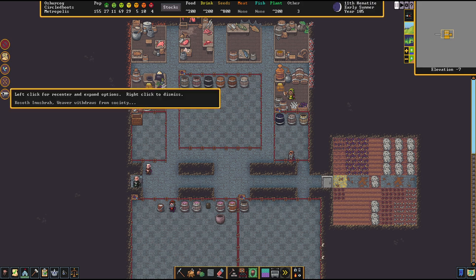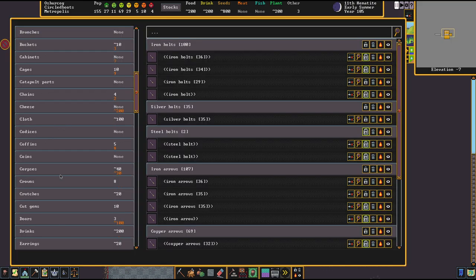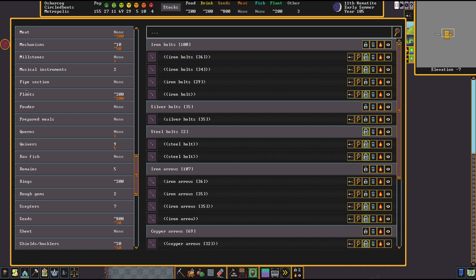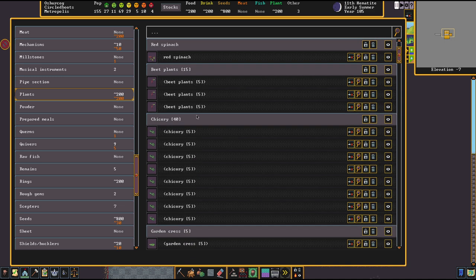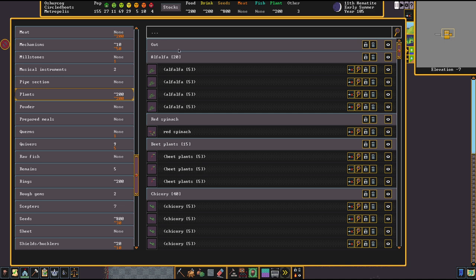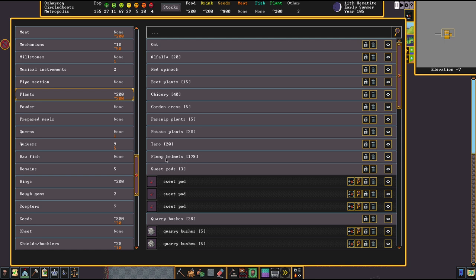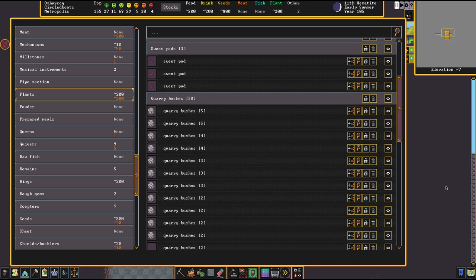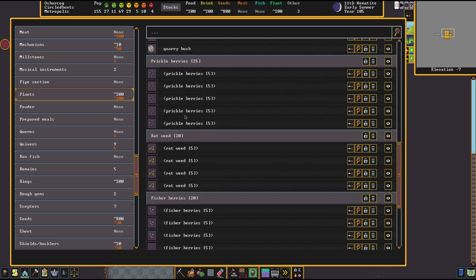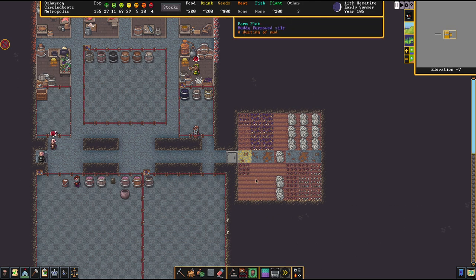Let's check this out. First off, we're going to remind ourselves that the weaver will have another pop-up. Let's check what's in the plants tab — problem analysis like this is really important the older your fortress grows. We've got a lot of plants here: 178 plump helmets — we're stacked. And quarry bushes — that's an issue. Quarry bushes shouldn't look like that. This is unprocessed, which means we won't get seeds back. I bet all the farms that are supposed to have quarry bushes are empty by now.